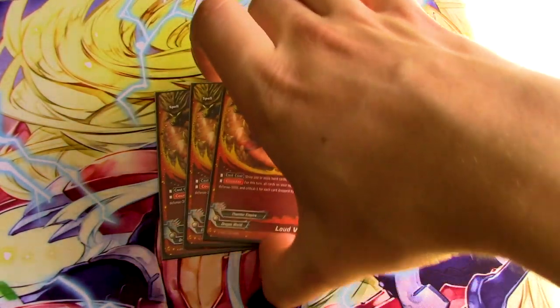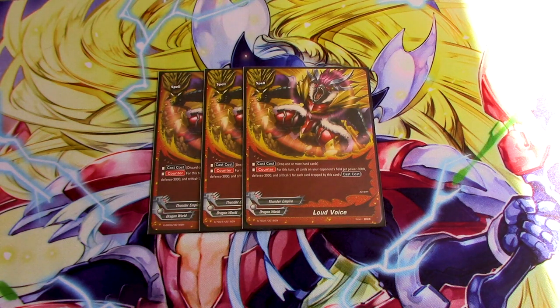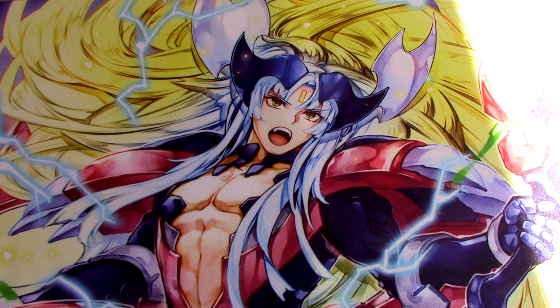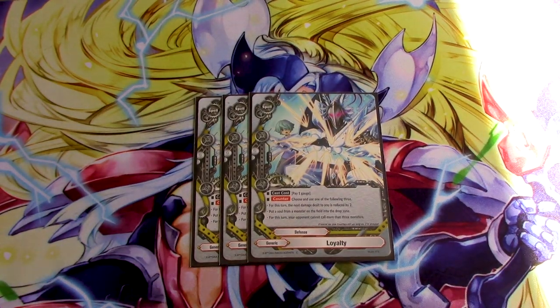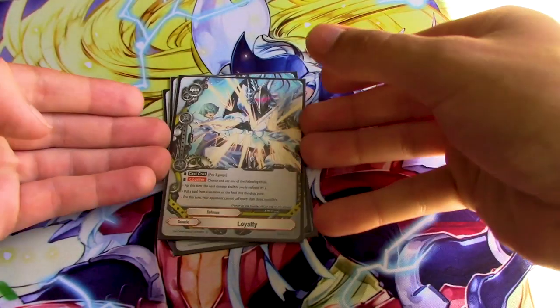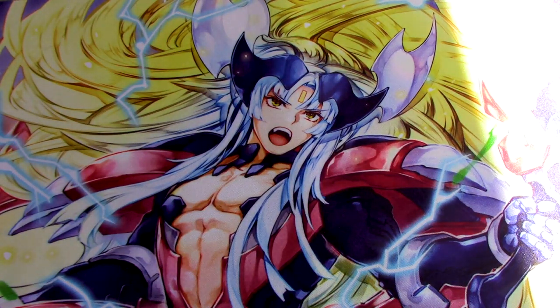Three copies of Loud Voice. Loud Voice is good — you're drawing a bunch of cards with Gusto Garja, so you can discard five and deal your opponent fifteen damage and five crit. It's possible. Stopping your opponent from multi-attacking during the battle phase is great, and it's a generic Dragon World card you can use in most decks. Three copies of Loyalty — Loyalty stops your opponent from calling things if they've called three monsters for the turn, which is cool. The other two effects are nice, but the most important thing is just stopping your opponent from calling more monsters. It's good in the main deck, and if I want to switch it out for Buddy Block, I'll switch it when I sideboard.